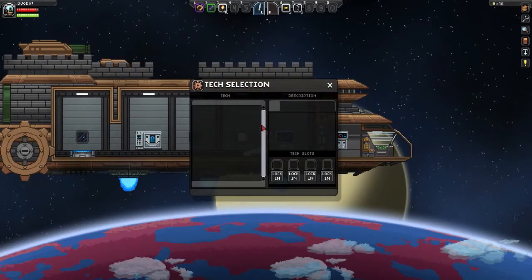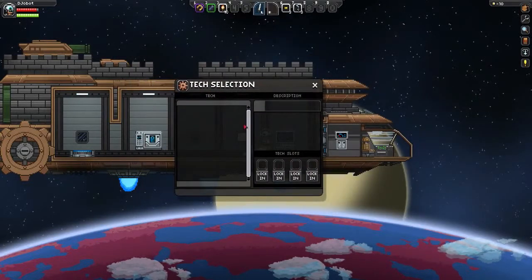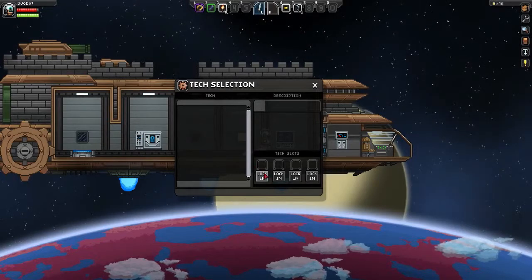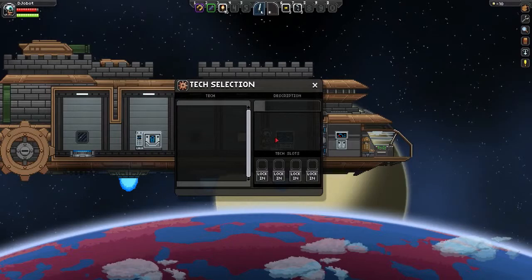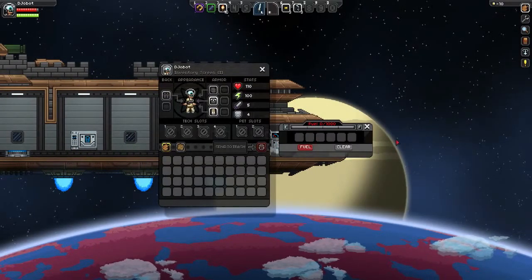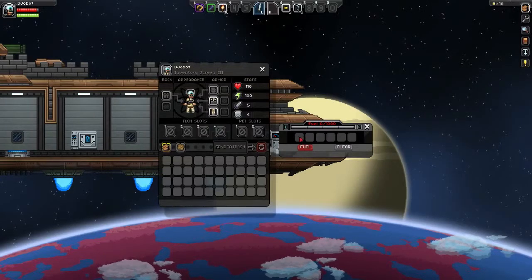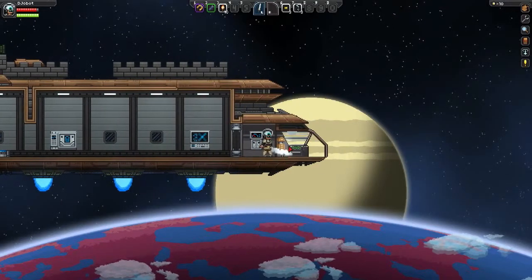Tech — you'll find tech throughout the game. There's different things like the Gravity Bubble, which lets you float up in the air, and then there's the mech. You basically put it in here and click 'Lock In,' and that will assign the tech to you. Here is your fueling station — you put something in there, click 'Fuel,' and it'll add the fuel. You can preview how much fuel it will add up here. Then here is the navigation thing you travel with.